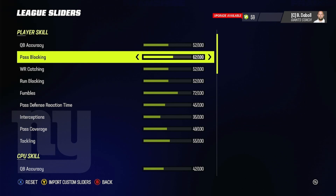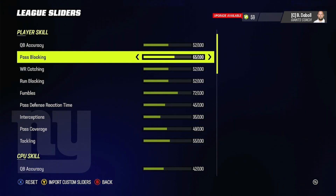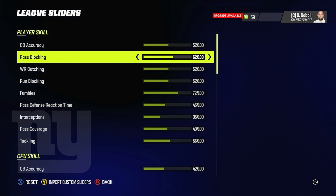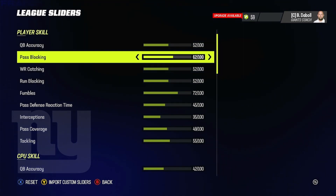Pass blocking, we have it at 62 out of 100. Pass blocking in this game is just terrible, so I boosted it up to 62. You could even go up to 65 or 70 if you need to. 62 seems to be a really good spot — your tackles will still give up sacks, but the offensive line will hold blocks a little better than with the default sliders.